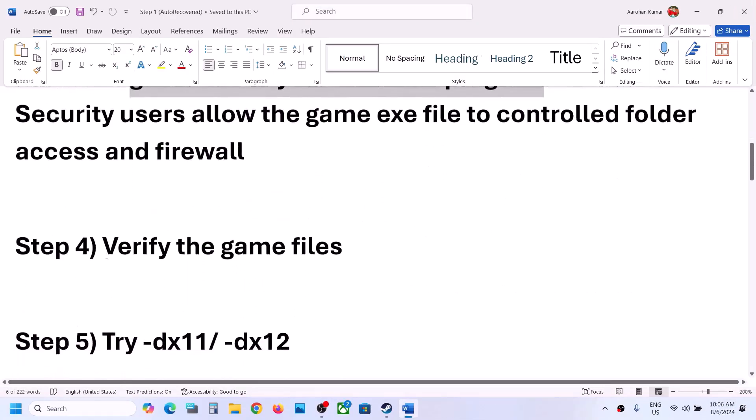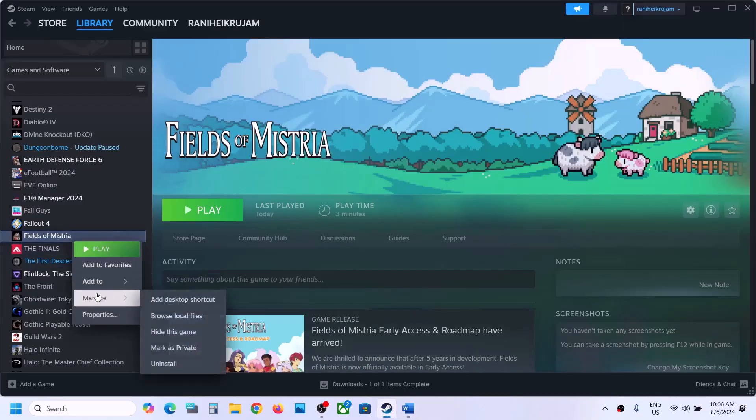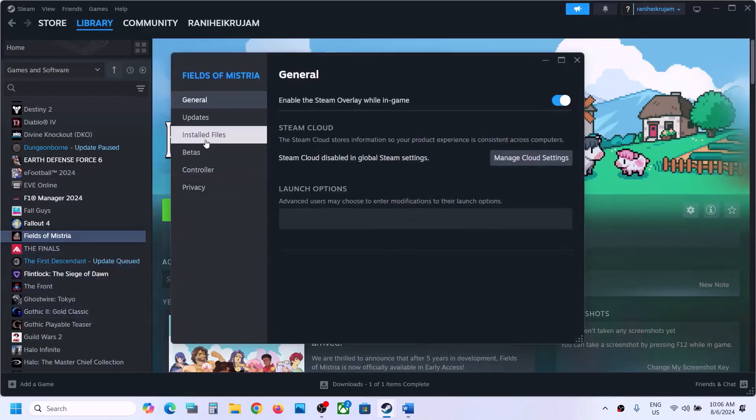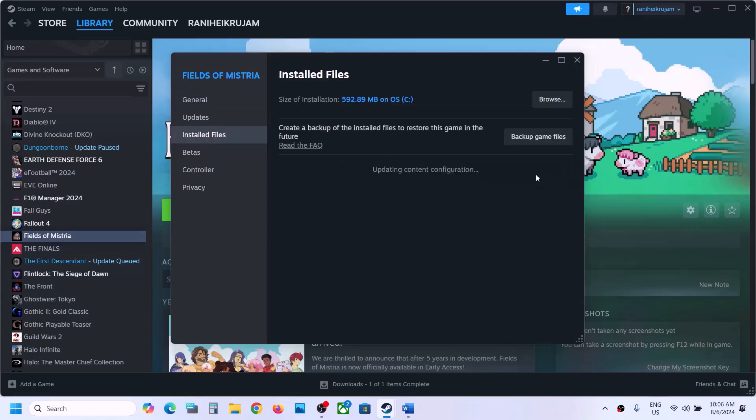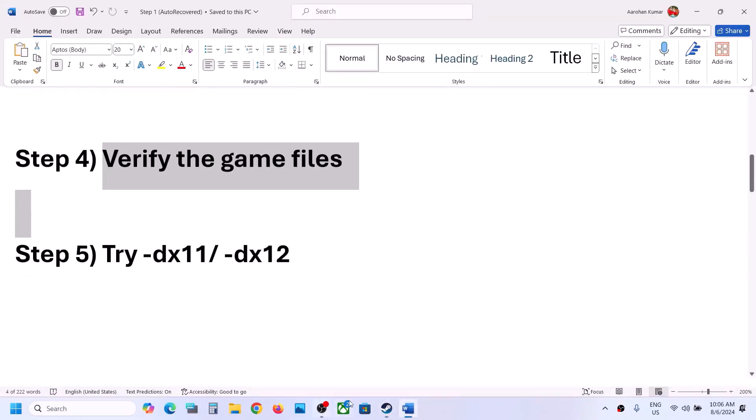The next step is to verify the game files. Go to Steam, right-click on the game, select Properties, go to the Local Files tab, and click on 'Verify Integrity of Game Files.' Once the verification is 100% complete, launch the game and check.